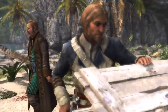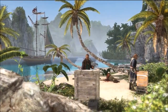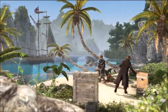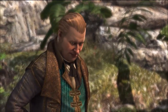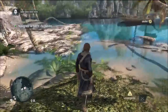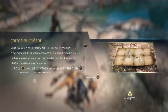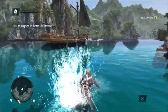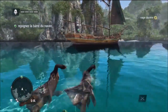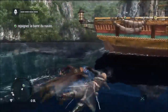Il faut récupérer ce bateau et se rendre à la Havane. Par contre, je vois qu'il y a une carte ici, on va interagir — carte au trésor ! Ce sont des trésors qui se trouvent un peu plus loin sur la carte. Via les coordonnées et la description, vous devez savoir sur quelle île se trouve le trésor, et avec l'emplacement dessiné, vous allez pouvoir retrouver le trésor. Ça peut être plutôt intéressant.